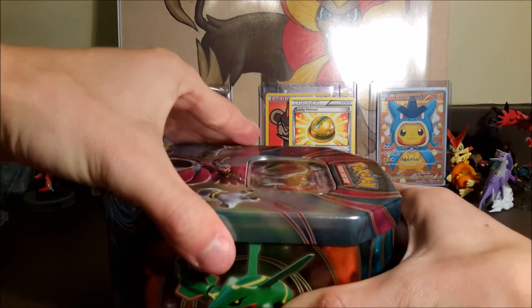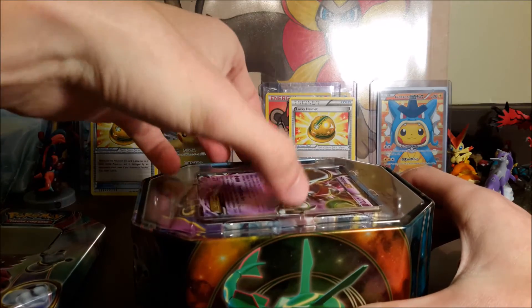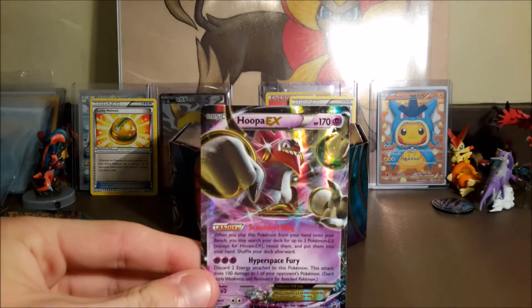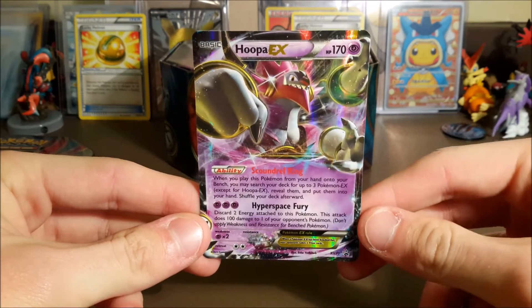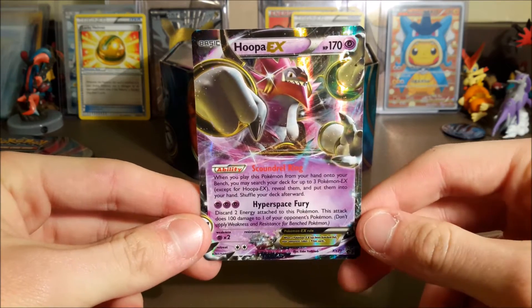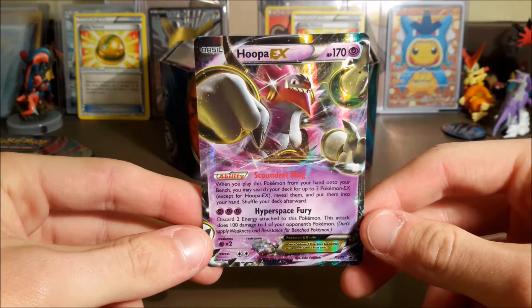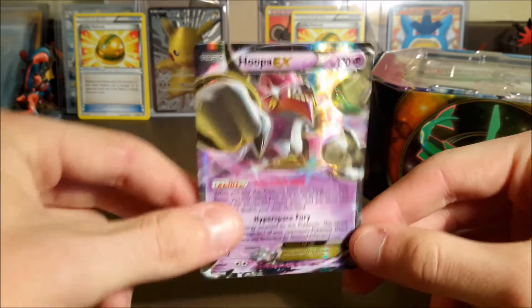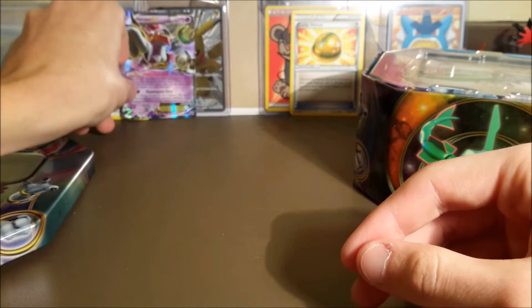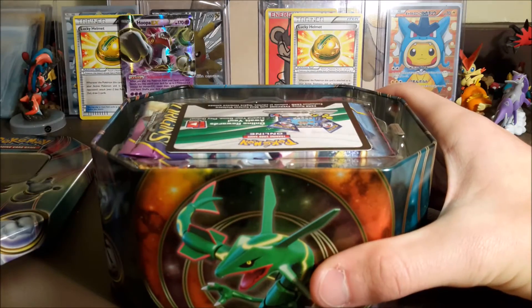We have not opened a Hoopa EX 10 on this channel yet, so I'll show you guys the Hoopa EX card. This is a little different than the one in Ancient Origins — this one is obviously a promo, but the artwork looks pretty cool. I don't really remember what the Hoopa artwork on Ancient Origins looks like, but it's a pretty cool card. I think I like the Rayquaza and Latios a little better, but that's just my opinion.